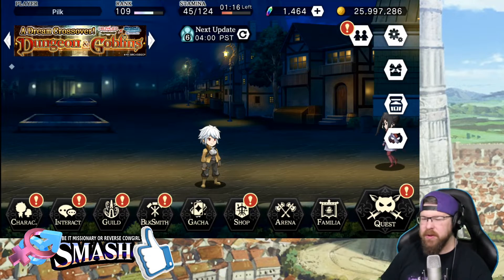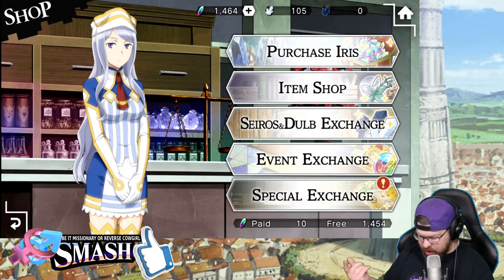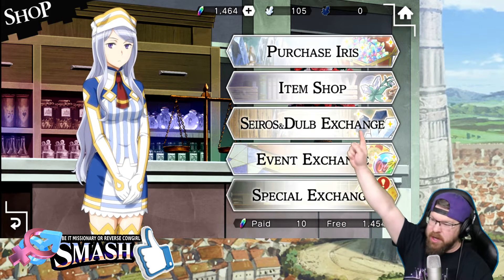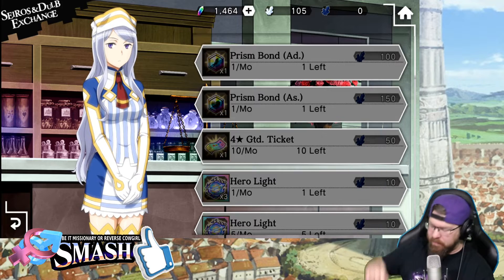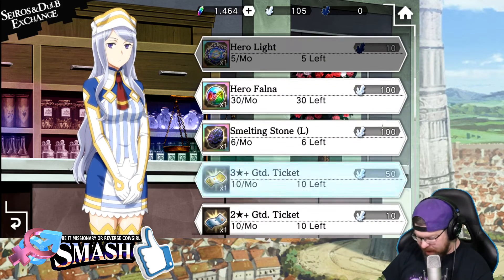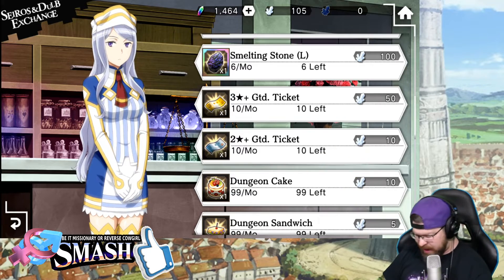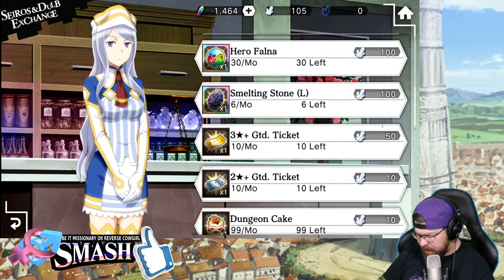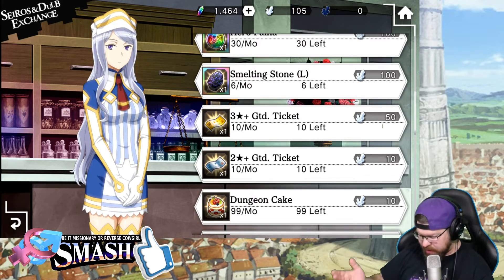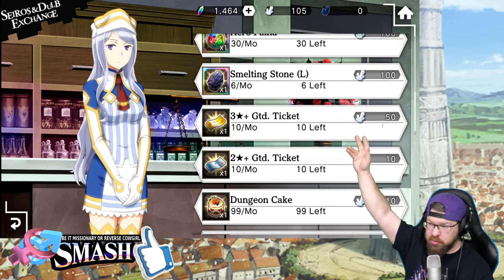Once you've sold bonds, what do you do with them? Well, if we go into the shop, we go to the Serios and Dupe Exchange right here. At the beginning of every month it's going to unlock 3-star tickets, 2-star tickets, and all of these CP items. The 3-star tickets and 2-star tickets are 100% worth, and those should be the first things that you do.